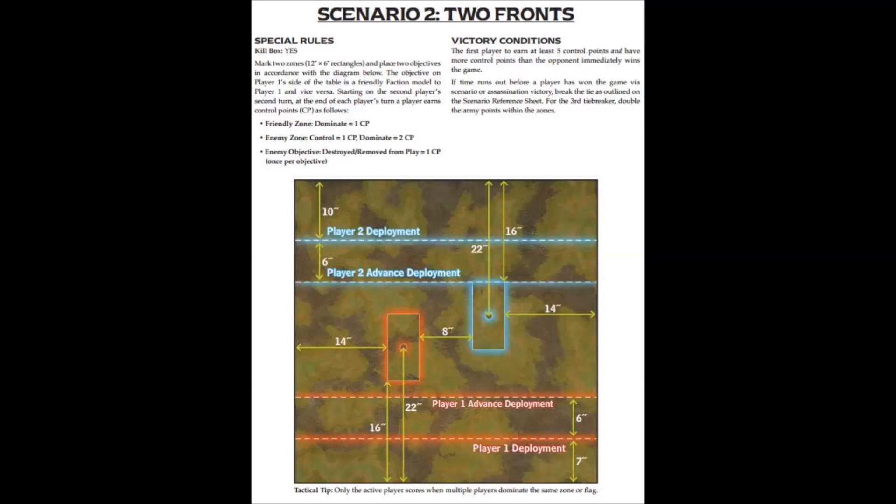This is the Steamroller 2015 number two scenario called Two Fronts. There is a kill box. You need five points to win. You get one for dominating your close zone, one for controlling the far zone, and two for dominating it. You can't do either of those, though, until you destroy the enemy objective — and if you do so, that's another control point.